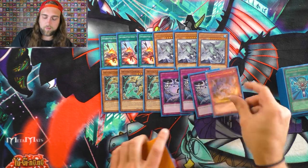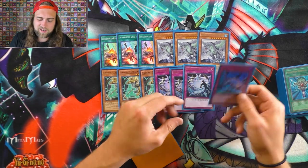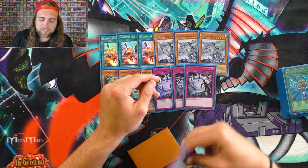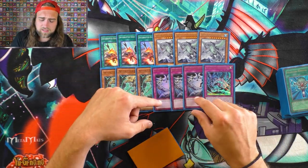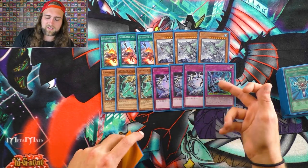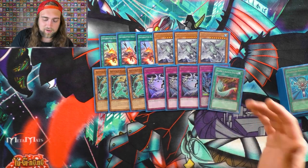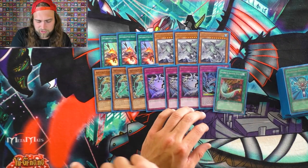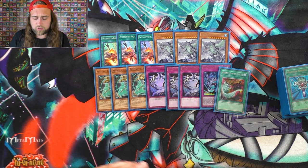Three Heavy Storm Duster and Overflow. I side Overflow because it's not just a consistency card — it's another outer, and it's a good card to end with going first as an extra kicker. It does give you a search though, so it is a consistency card in that sense. I use these spell and trap destructions along with Feather Duster against Mine and different backrow decks like Paleo. Right here is 14 cards — my backrow destruction, my anything destruction, all my monster hate, and my banished hate.